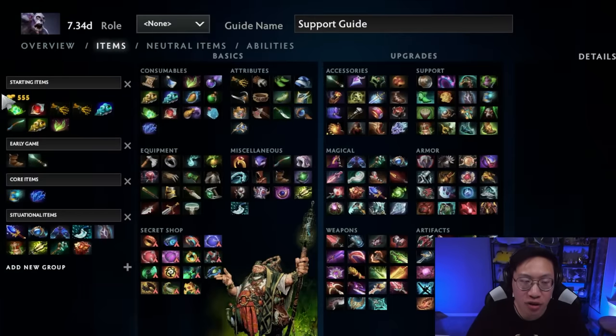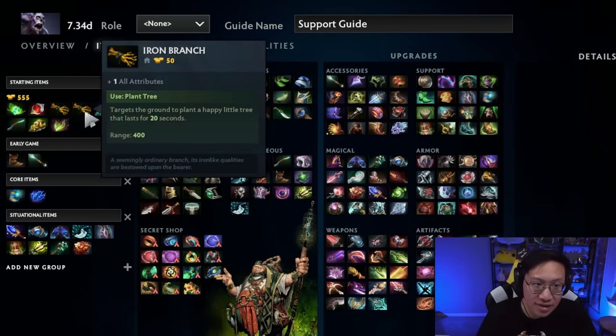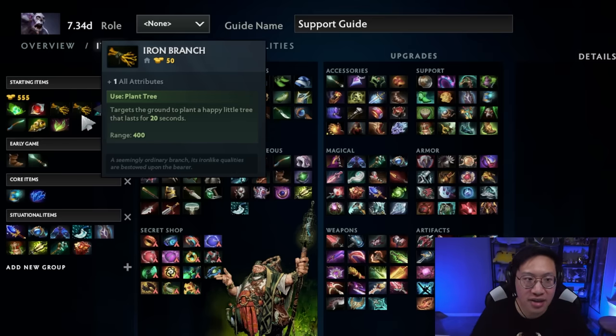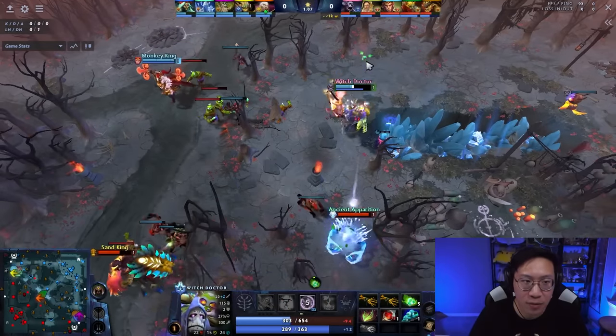For your starting items: tangos of course, Blood Grenade — really good. Witch Doctor has fantastic kill potential between Paralyzing Cask and Maledict. So you can use Blood Grenade to set that up if you need to. But ideally you would land Maledict first and then use your other abilities or Blood Grenade, because then you'll get the most value out of the Maledict. Stats like Iron Branches are really great since in between our spells we're just going to be right-clicking to whittle them down, set up for the kill potential, or just more damage while they're affected by Maledict. If you need a Sentry or Observers, that's all standard support stuff. Same with the Stick.